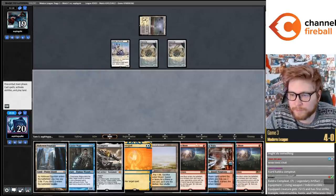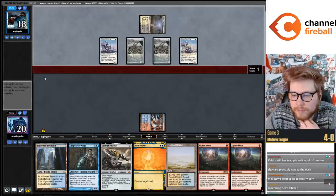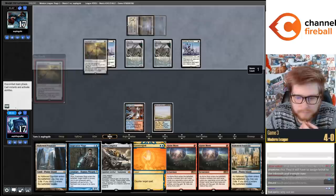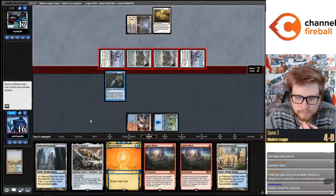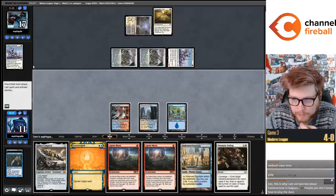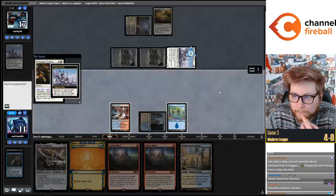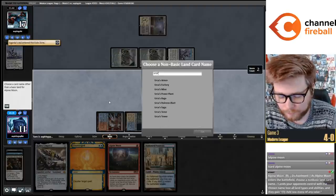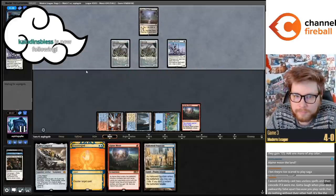Kataki would be our best draw here. Drawing the second Alpine Moon - might have Snapcaster block Esper Sentinel this game. Shout out to the Kataki-bad-against-Hammer-Time crowd. Both players have kind of awkward draws. I could Counterspell their Hammer this turn, although if we Prismatic Ending this, we get to make their Hammers not very good. I'll just cast the Alpine Moon now. I die to 1/1 beats. Not going Alpine Moon on Sunbaked Canyon - Alpine Saga.